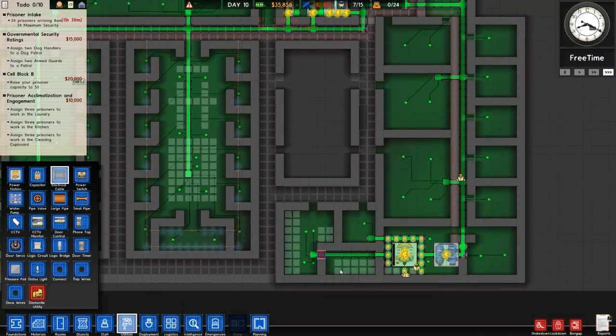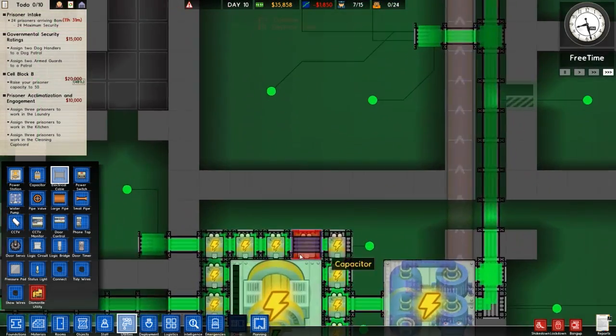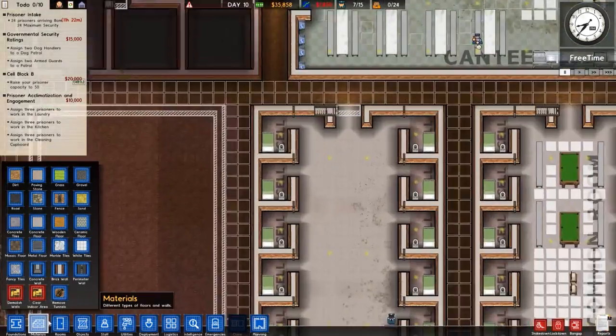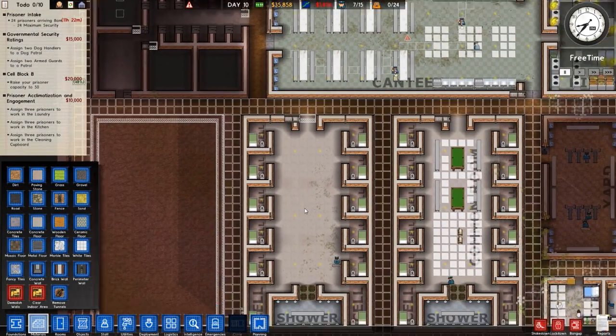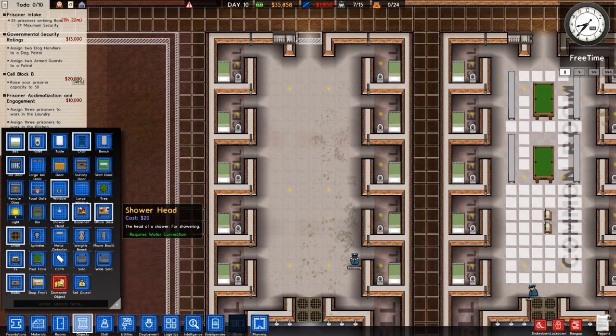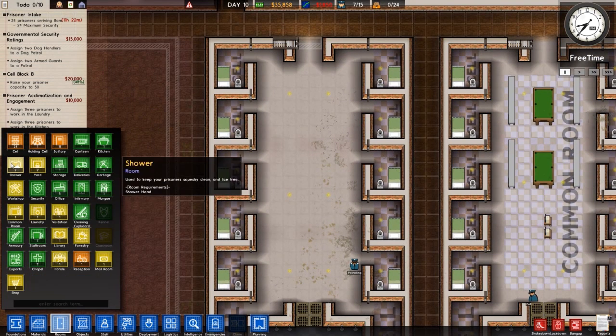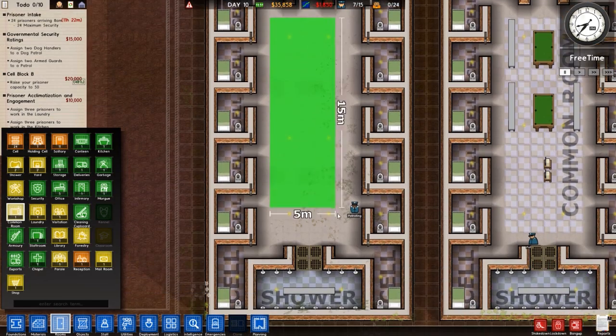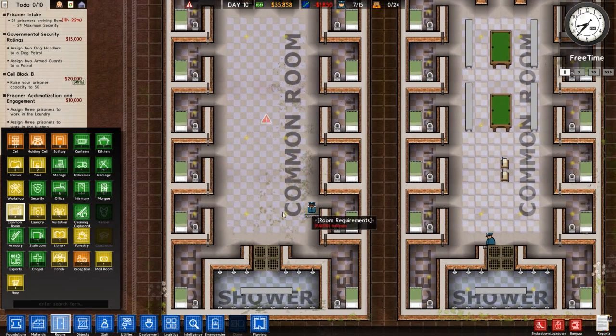That's why I actually did all of the things down the bottom — because as you can see, the requirement for power is going up. What else do we need to do quickly? We have less than 12 hours remaining until prisoners turn up. I'm in control of that, I can always turn it off, but I like putting it under a bit of pressure. Let's get a common room put in.